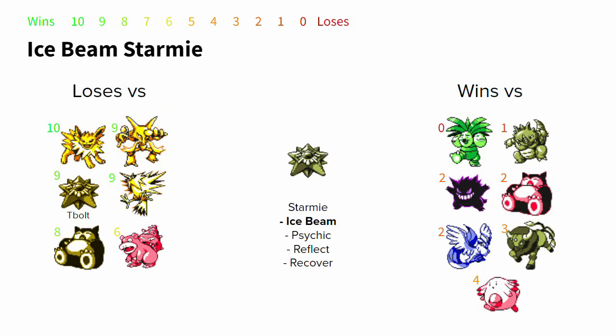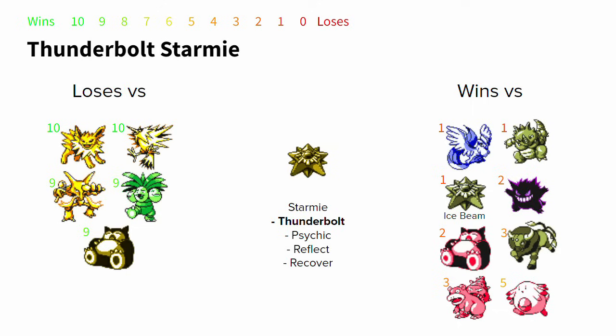With enough Psychic drops over the course of a battle, Starmie will also defeat most Chansey. Starmie has to watch out for Electric moves and faster special attackers — Jolteon, Zapdos, opposing Starmie with Thunderbolt, Toxic Alakazam, Thunderbolt Snorlax, and Amnesia Slowbro all pose threats. If you're not too fussed about beating Exeggutor or fishing for freezes, Starmie can run Thunderbolt instead of Ice Beam for wins versus opposing Starmie, Slowbro, and other Water types.